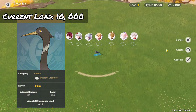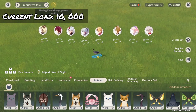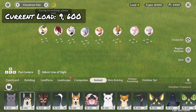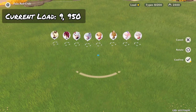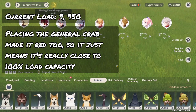That gave us a perfect score of 10,000 load. But where are the numbers? They're hidden, right. I tried placing down other animals which cost probably more than 400 and I kept getting pop-up warnings — except for this crab. Red doesn't really mean it's exactly full; it just means we're almost there.